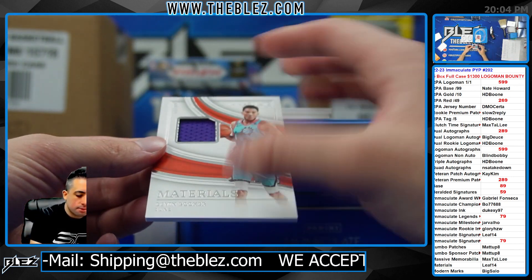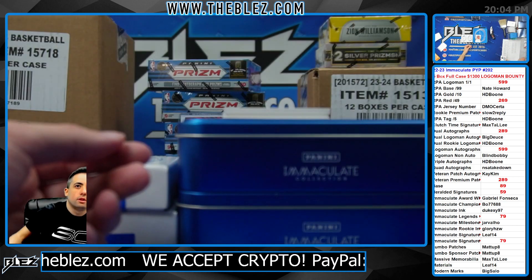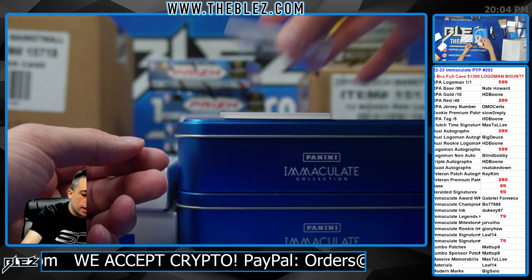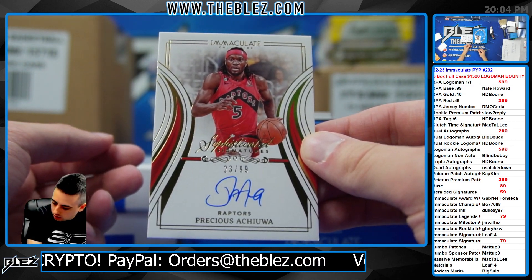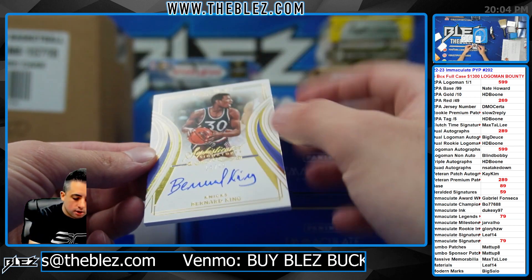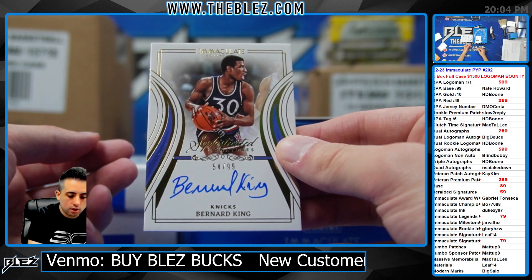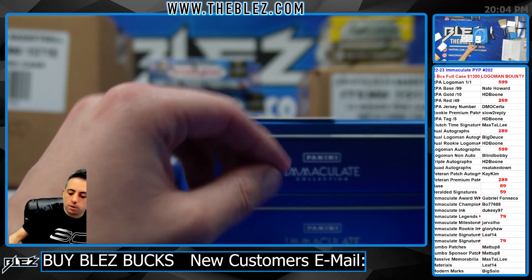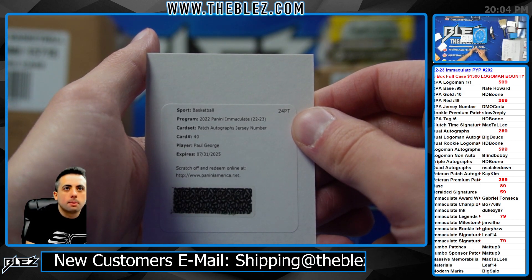To 99, Materials of Devin Booker. To 99, Sophisticated of Precious. Then to 99, we have Bernard King on the Sophisticated. Here's a cool one — it's a redemption, a nice one. Patch Auto jersey number of Paul George, numbered to 13. That's for the Veteran Patch Auto.